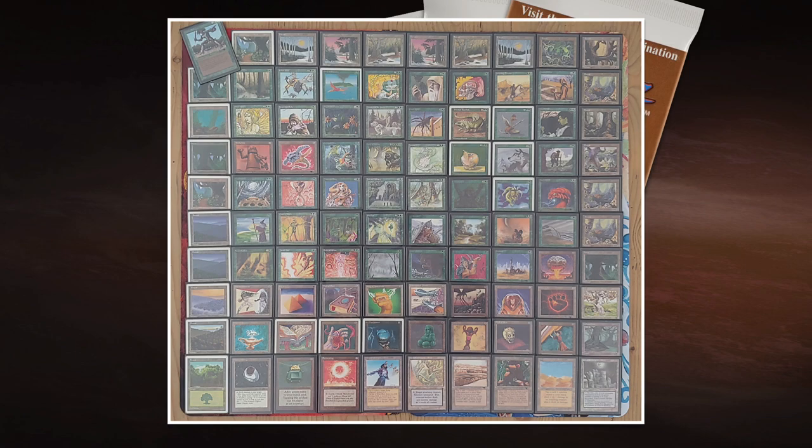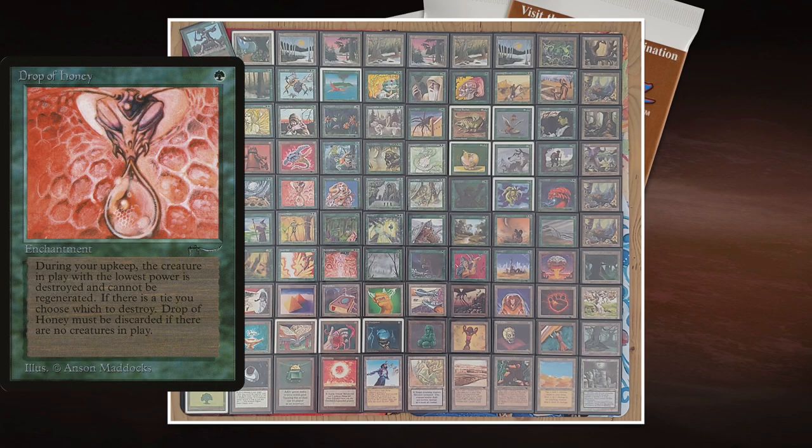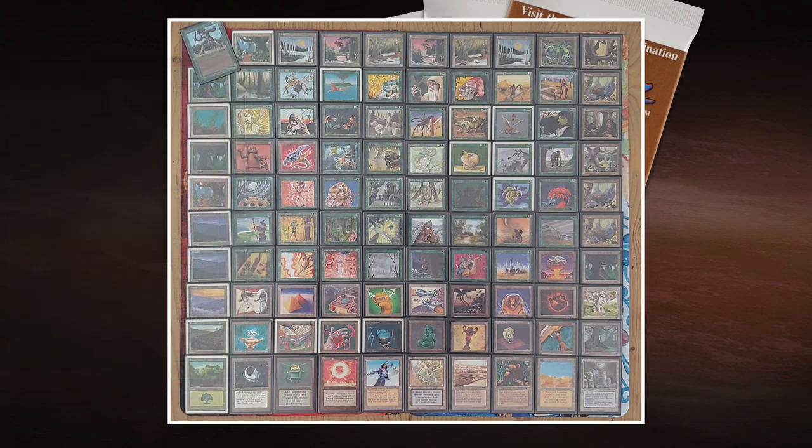Overall, Ishan's deck is full of cards that impact the whole board — that's going to be the major role of the green player here. We haven't discussed Drop of Honey, Titania's Song, or Living Plane — all cards that change the dynamics of the entire game as soon as they hit the board. Green is looking risky from that point of view, but it's definitely a beautiful deck, Ishan. I'm really looking forward to battling you today.